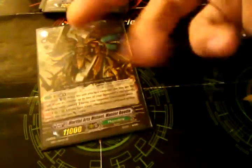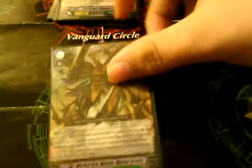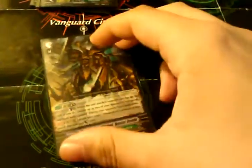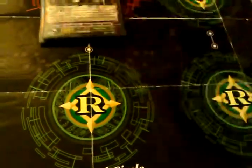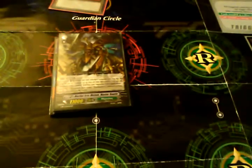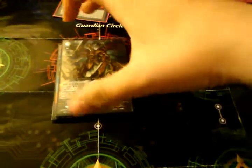Now if you have a non-Mega Colony Vanguard or rearguard, he gets minus 2,000, so he becomes 9k. Since he's Vanguard, they'll stay at 11,000 — even if your opponent, say they use Kagero's and retire all your units, oh well, I'm still at 11,000.